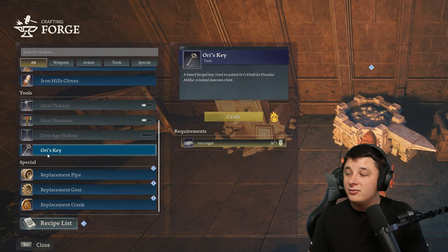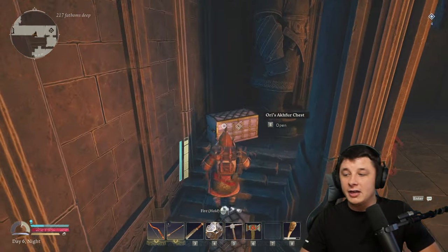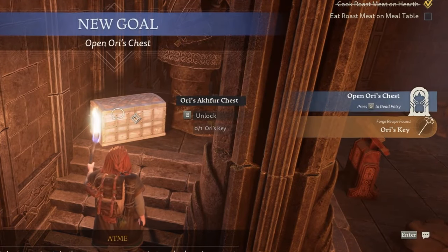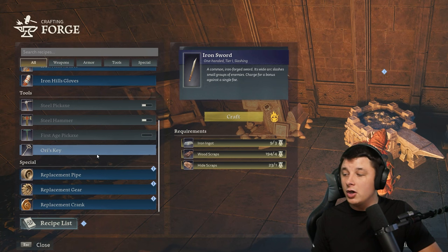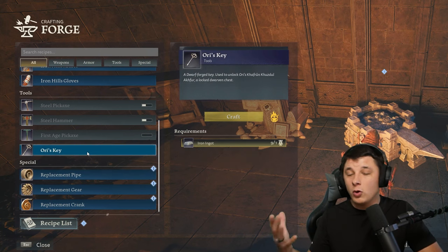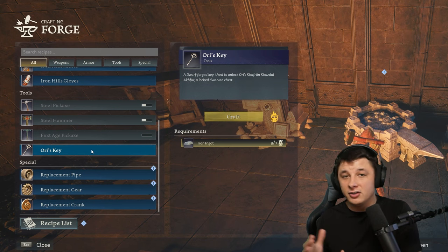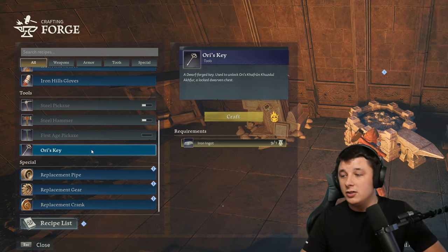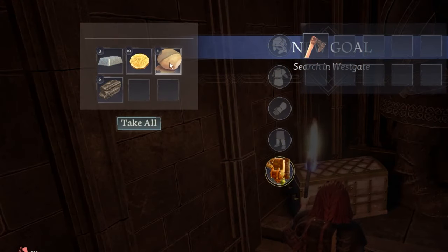Next up we have Ori's key, or really any of the dwarven company's keys. If you find different chests in the game — like this one in the starting area, Ori's chest — clicking on it will show it's locked and give you the recipe to make that key. Once you've interacted with the chest, you can craft it. For Ori's, it's very cheap — just one iron. As you progress, you'll find different dwarven chests like Balan's chest near the very end, craftable with more rare metals. Make that key, unlock the chest — one more thing off the to-do list.